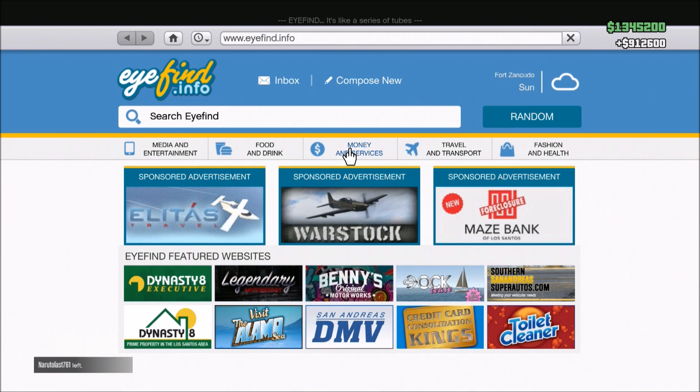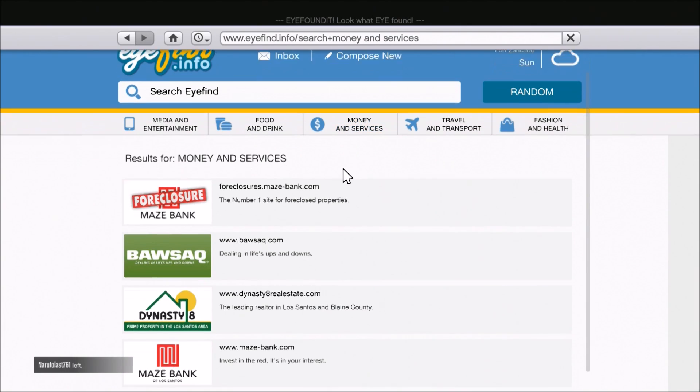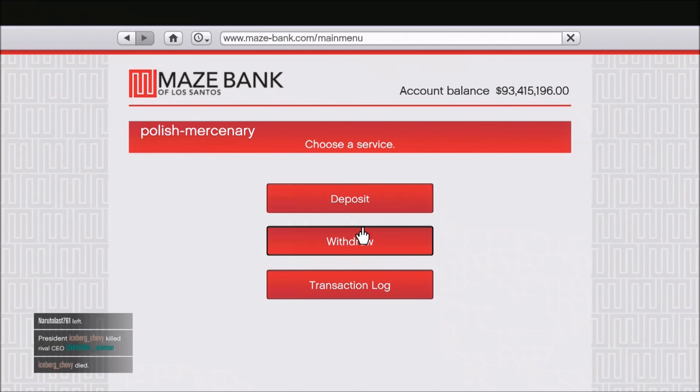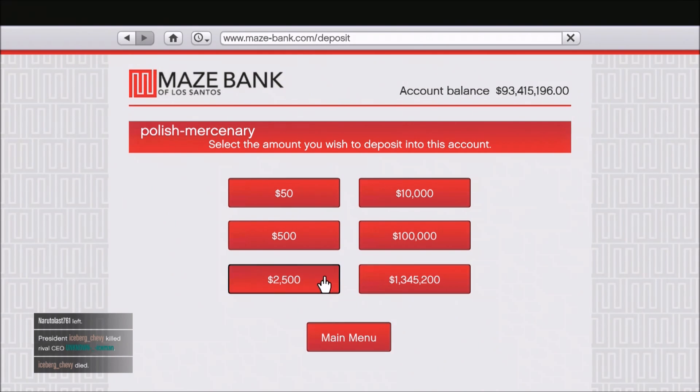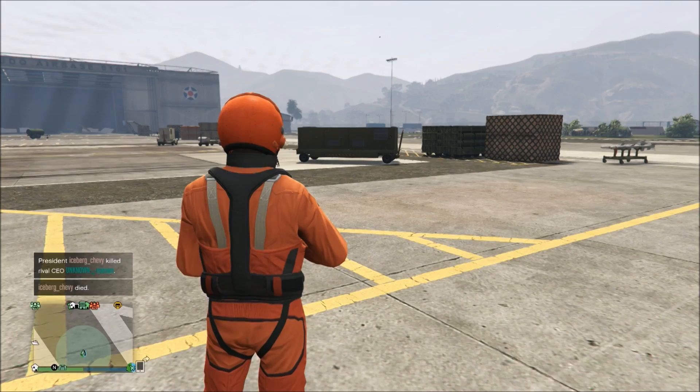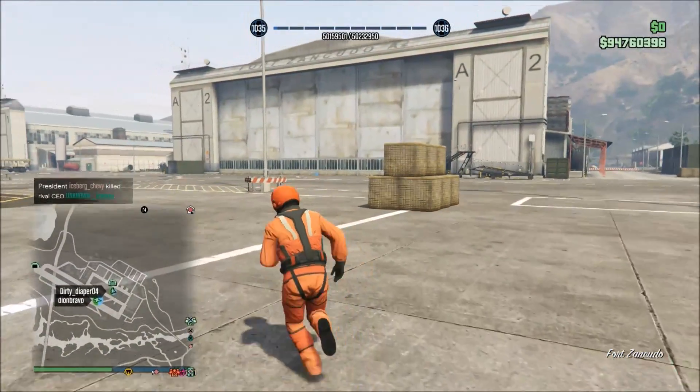We got that extra $400,000 on the next sale again, and I'm in the process of figuring out exactly where that money is coming from. We have four more crate types to sell — 50 crates each — and I'm going to be making a Smuggler's Run money guide, so I hope you'll enjoy that.